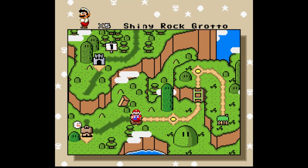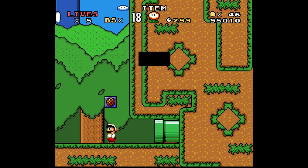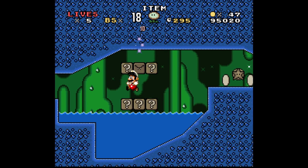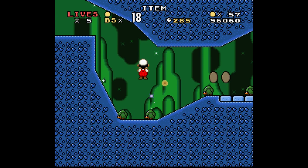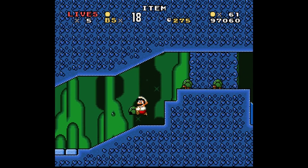Let's speed this up a little — go to Shiny Rock Grotto, check out what this has to offer. Just a reminder that a red level icon means the level has two exits. This hack trails off a lot, Mr. Hack Designer. So we'll keep our eyes out for a nice — oh, you spiny motherfuckers! No, you're not spiny as you die, you're buzzy beetles. Yes you are, you buzzy motherfuckers.